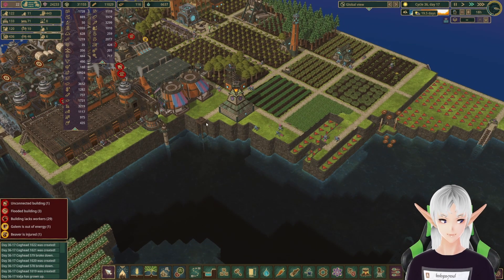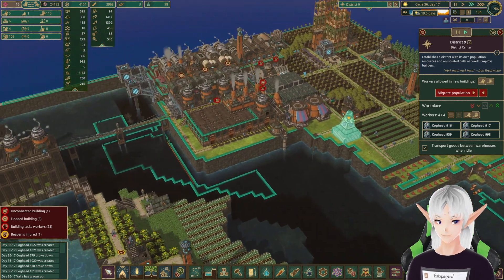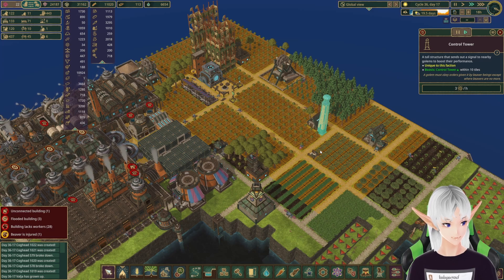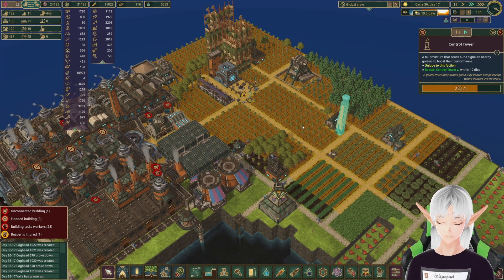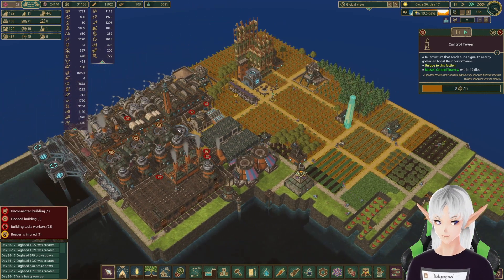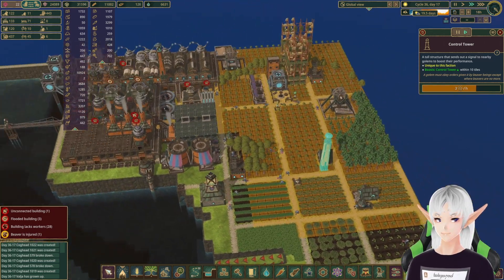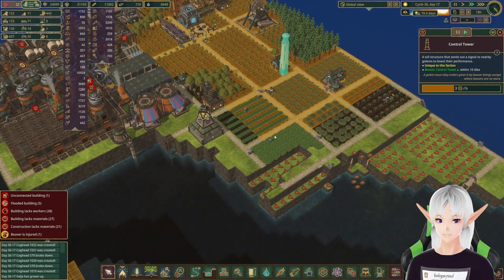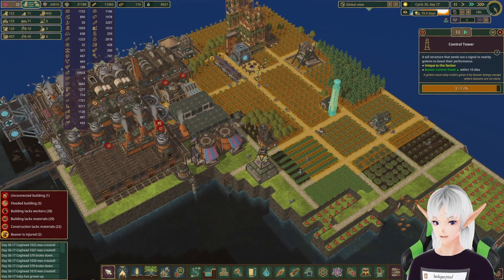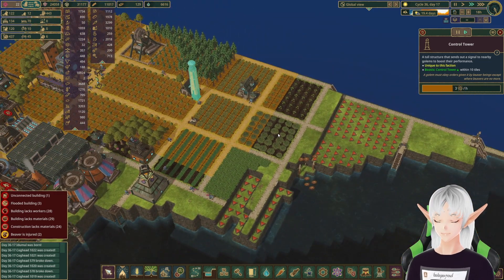Hey, welcome back! We're back in Timberborne today with our ever-expanding colony. The devs have made another pass and once again changed the towers back to three science. I wanted to give them the benefit of the doubt, but the more I see how they're using golems, the more I think they just hate their own creations — making them easy to use but very inconvenient. We'll see how this all pans out.